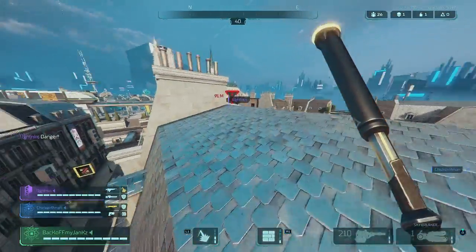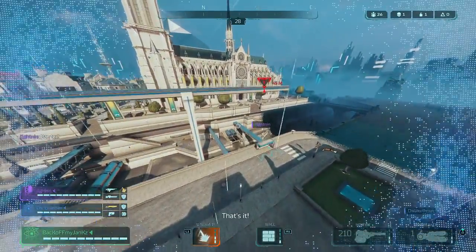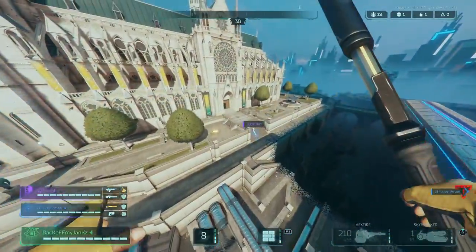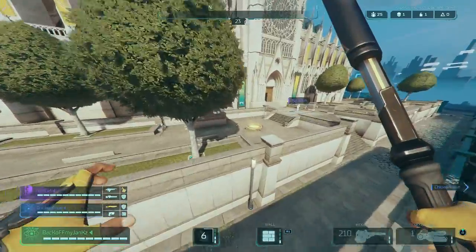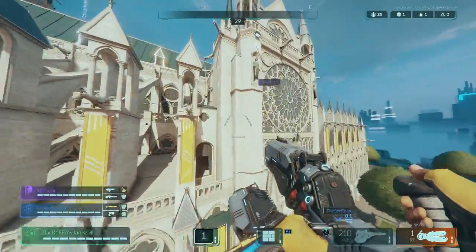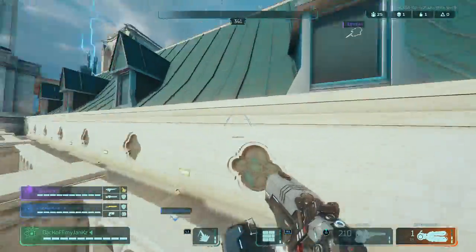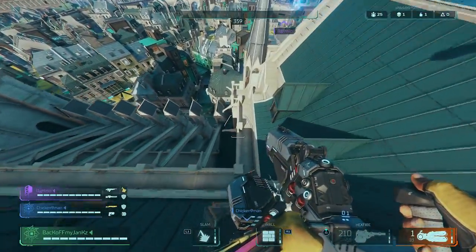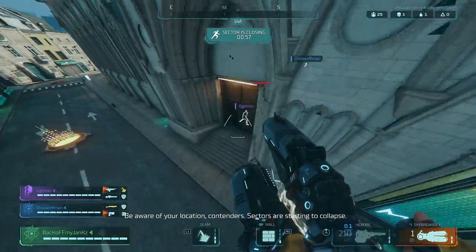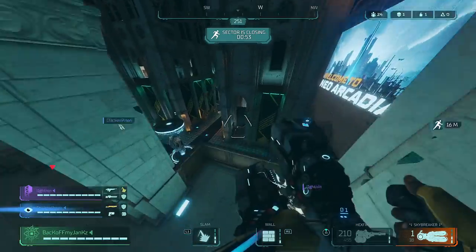We didn't get a squad wipe, did we? Nah. My slam cooldown is so low. What level is it? Max — I found it max at the start of the game. Oh, that's huge. I don't have a slam yet, I just have a TP. I'm with you, bud. There's actually people in here — they're underneath. There's no host squad underneath. I'm reloading. I got scammed.